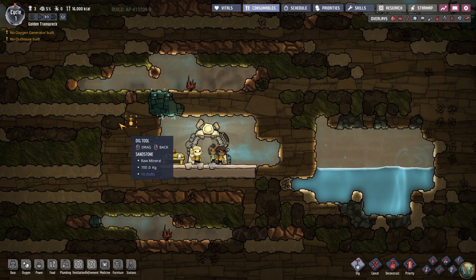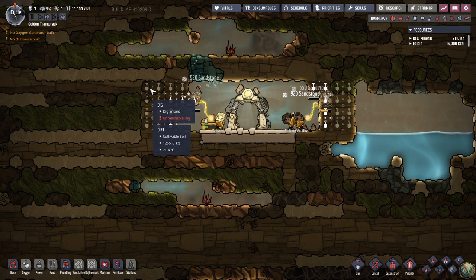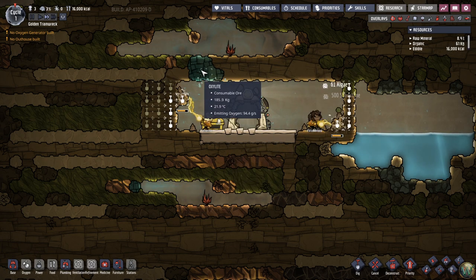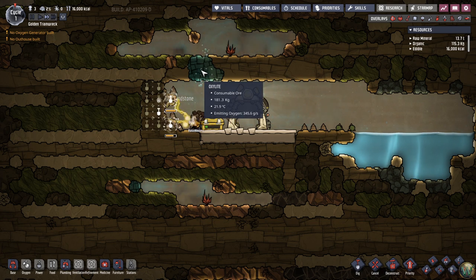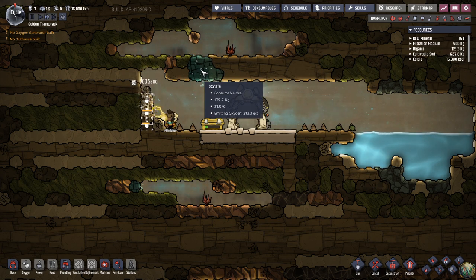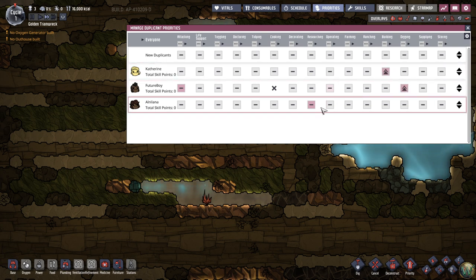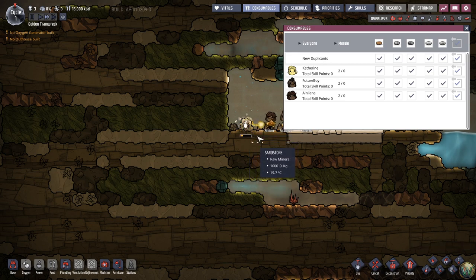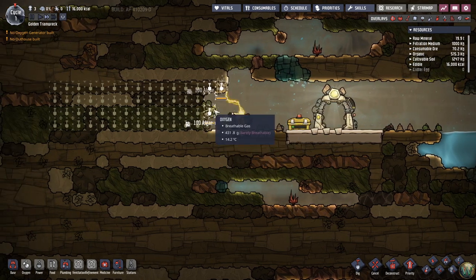I'm putting it up to medium speed and letting them start digging. This is all just sandstone with some dirt and algae. This is oxalite here — it emits oxygen at a slow rate so we can have breathable oxygen. Everyone has started digging. I'll kick Catherine up to full buildings, Future Boy up to full digging, and Alnalana up to full researching. That didn't automatically deal with the falling sand — interesting — maybe because it didn't block them off.